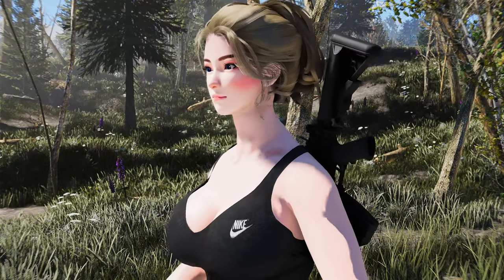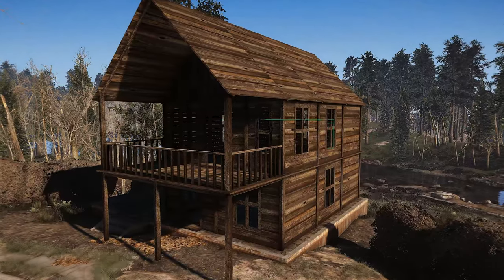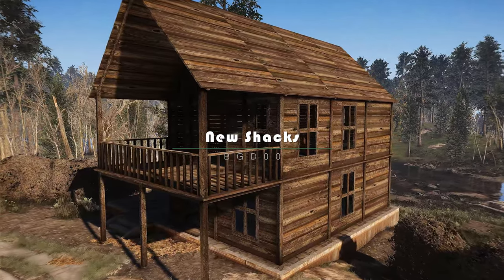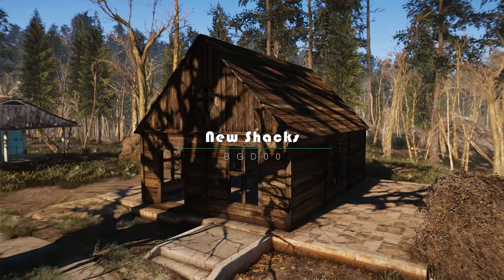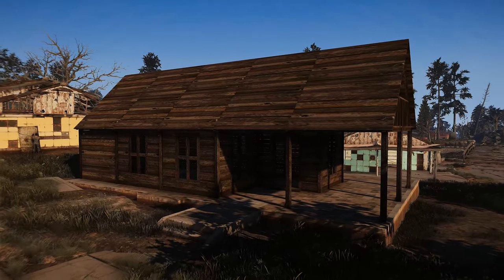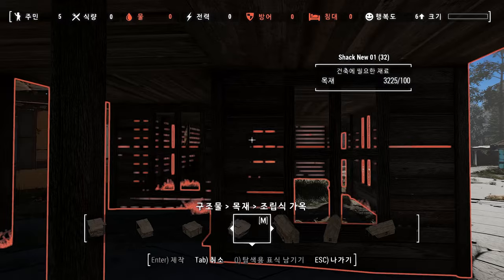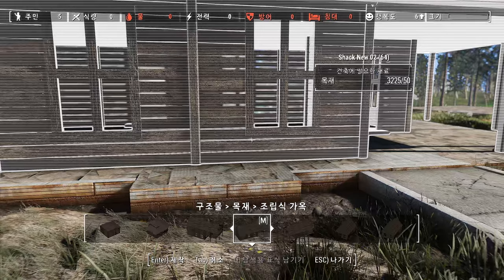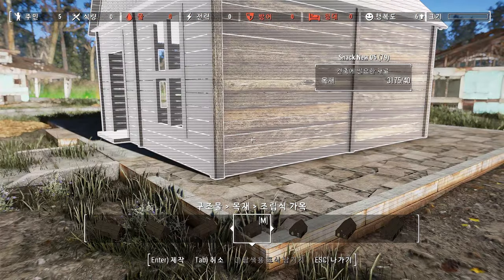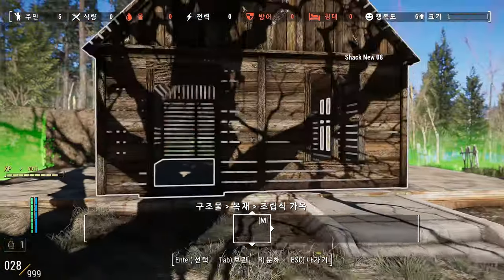Are you tired of the same old wooden prefabs in Fallout 4? Do you want to add some variety to your settlements? Look no further than the new Shaxx mod. This mod adds 14 new pre-built shacks to the game, each with a unique design based on a wooden structure found online. Using vanilla assets, you don't need any DLC to use this mod. The shacks can be found under the Wood Prefab menu and are perfect for adding some character to your settlements.